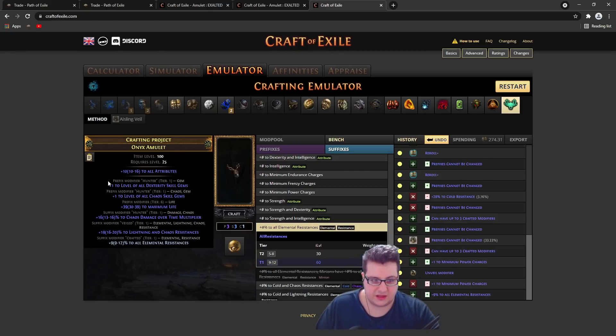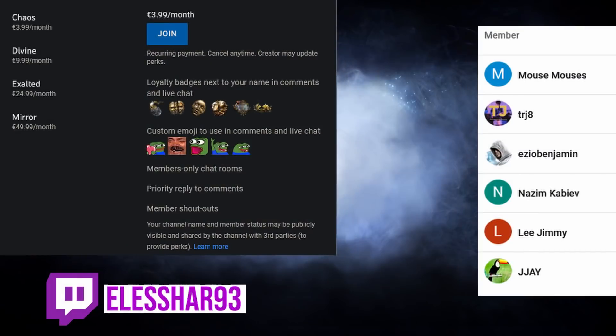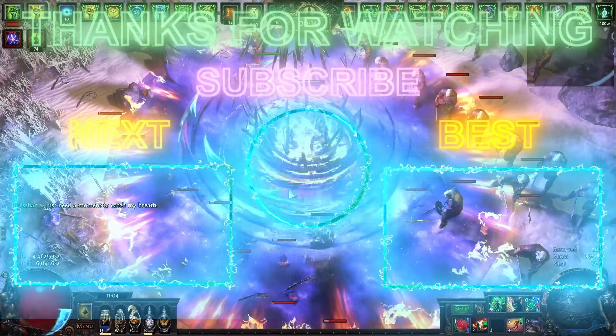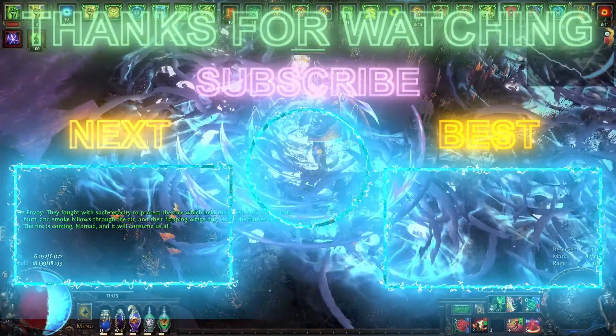The main part is the plus 2 with chaos damage over time multiplier — it gives you so much damage. The only non-deterministic part of the craft is getting life or energy shield on the third prefix. If you have full prefixes when you roll the plus 1 chaos skill gems, you're stuck. For the rest of the amulet it's pretty deterministic. That's pretty much it — thanks for watching and see you in the next video.